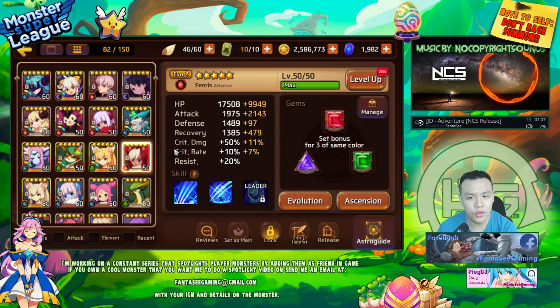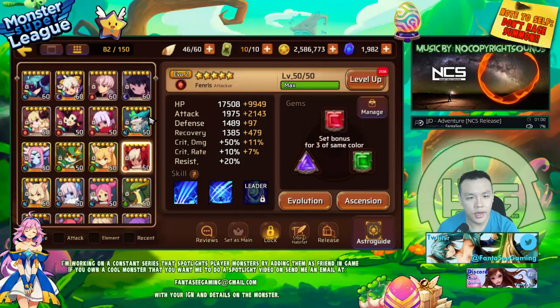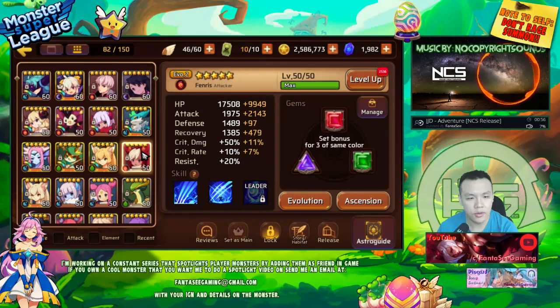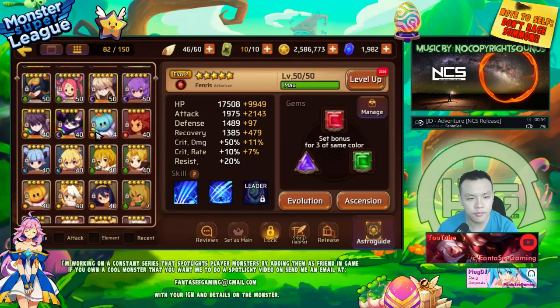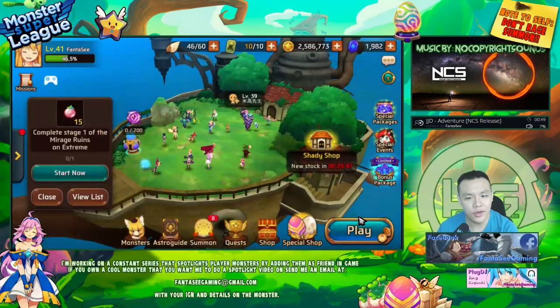I raised her to 5 stars and I'm planning to 6-star her today — I'm basically short just 3 more fire stones, so I'll definitely do that. Once I do that, I think I should be able to farm B10. My B10 team will basically be these 3 and her. I did a few tests yesterday.